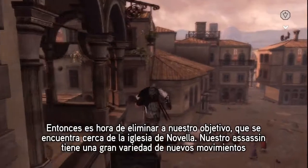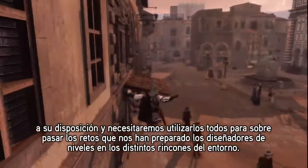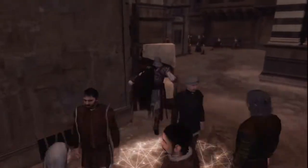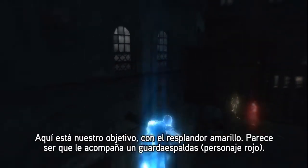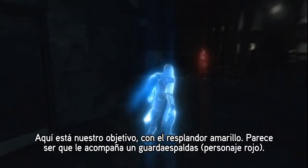Our assassin has a lot of new moves at his disposal, and he'll need to use all of them to overcome the challenges that our level designer has put in this environment. Players can now use the eagle vision while moving around. Here's our target with the yellow glow. He seems to have a bodyguard with him who's glowing in red.